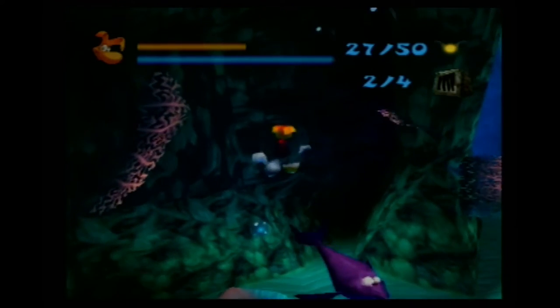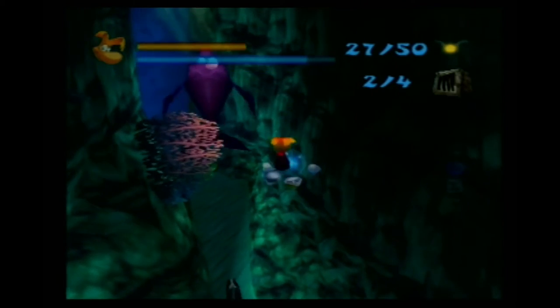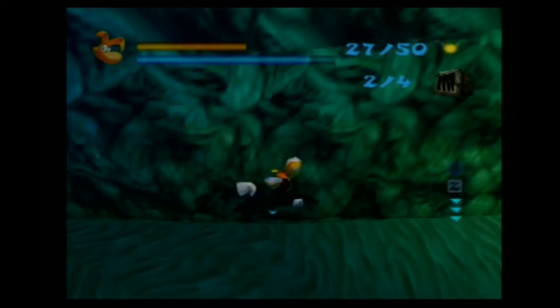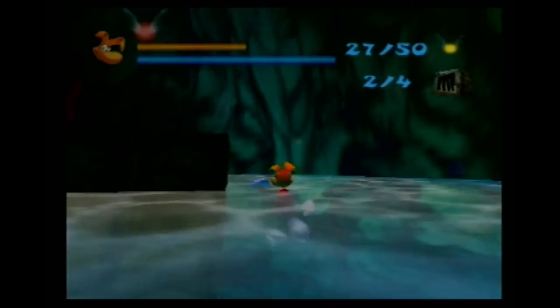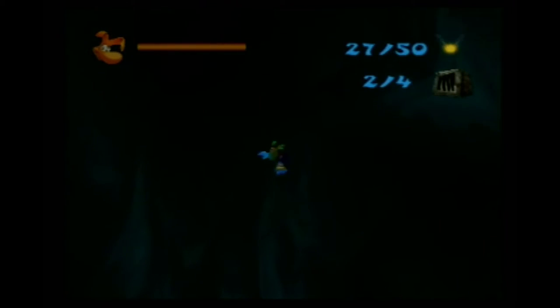You can't shoot the piranhas out of the way, but since Rayman swims so fast, I don't need to. In this area I found a secret entrance — it's nothing special, you just get red lums. But I could have sworn this secret was PS2 exclusive. I guess that goes to show how long it's been since I played the N64 version. Next level!